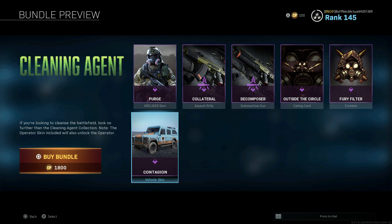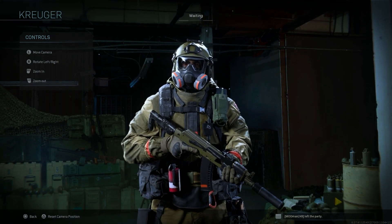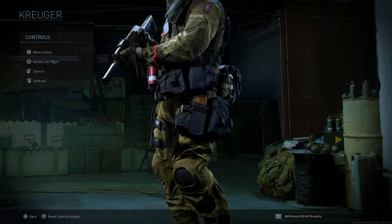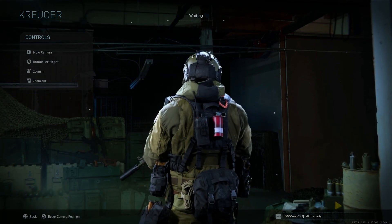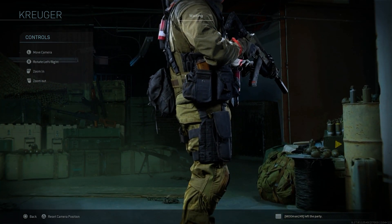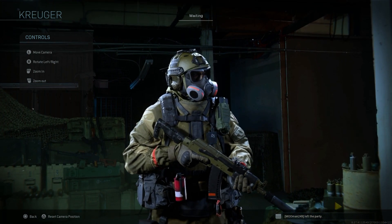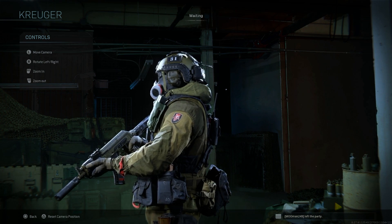So you can see this is the new skin for Kruger called the Purge. Being that Kruger is Austrian, this seems to be an Austrian Special Forces skin — the Jagdkommando. This seems to be some sort of heavy frag suit. You can definitely see it looks like a heavy frag suit, with armor going up covering right below his chin, along with the gas mask, and what looks like an LZSH helmet perhaps.